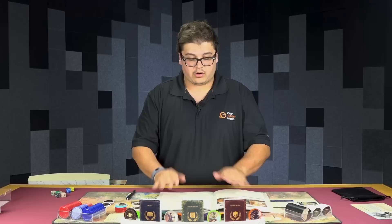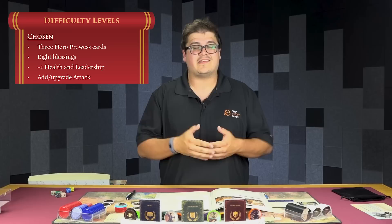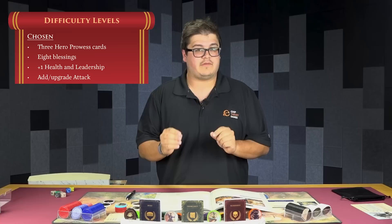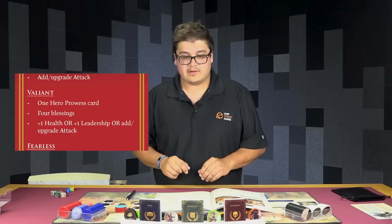Now the last step of setup is going to be choosing the difficulty we want to play at. We're going to grab the manual and go to page 9. There are three different difficulties you can choose. There is Chosen, which is the easiest difficulty — I recommend beginning the game there because it is far from easy, but it's a good way to introduce yourself to the mechanics. There is Valiant, which is right in the middle, and then there is Fearless, which I definitely don't recommend until you've been through the game quite a bit.